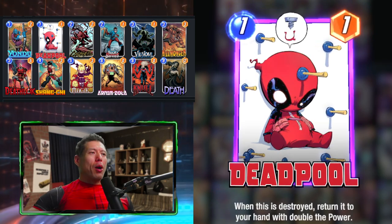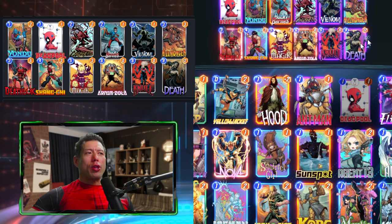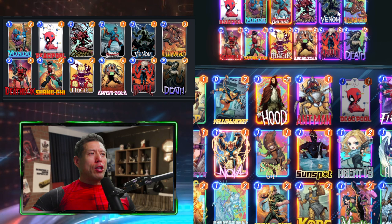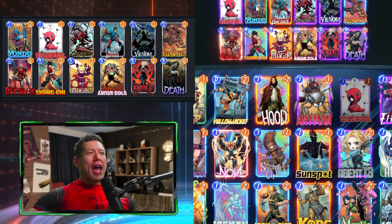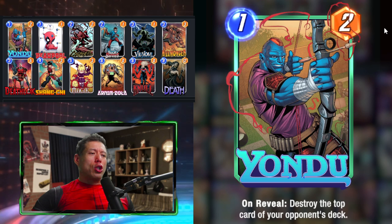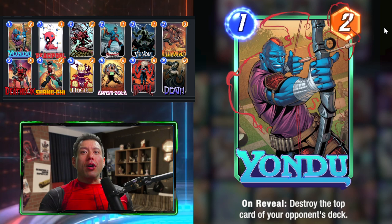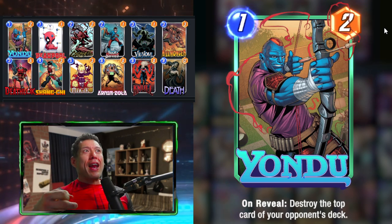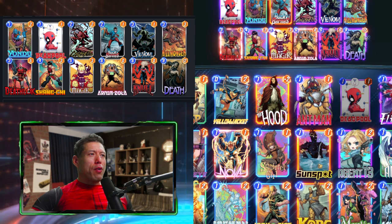We have destruction cards like Carnage, Venom, and Killmonger that can destroy Deadpool, and even Deathlock. Yondu is a great opening card — if you don't have Deadpool in hand, Yondu destroys the top card of your opponent's deck, which is great for feeding Death and Null. Death's cost is reduced by one when Yondu triggers because he's destroying a card, and Null's power increases by the power of the card destroyed with Yondu.